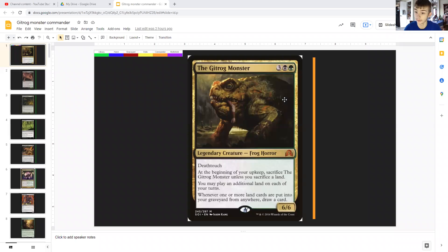Hey guys, counter spell hater here back with another EDH guide. We're doing more throwback, this time starring the Gitrog Monster — probably one of my favorites. For three generic, a black and a green, it is a legendary frog horror with deathtouch and is a 6/6. At the beginning of your upkeep you sacrifice it unless you sacrifice a land, you may play an additional land on each of your turns, and whenever a land card is put into your graveyard from anywhere, draw a card.